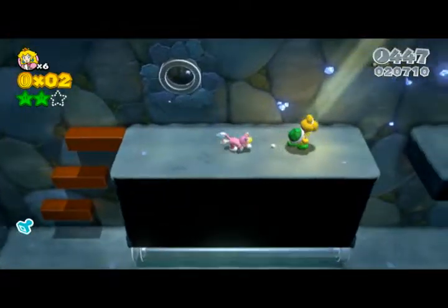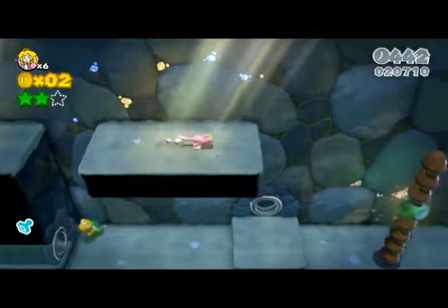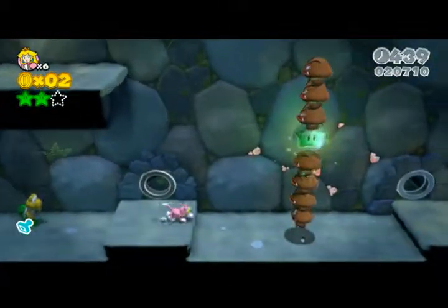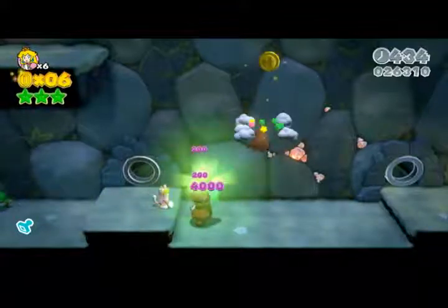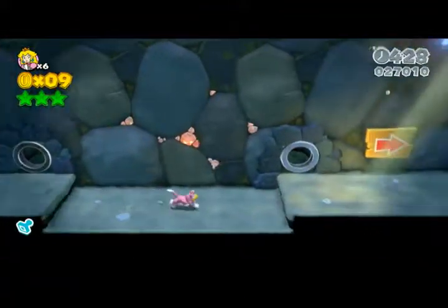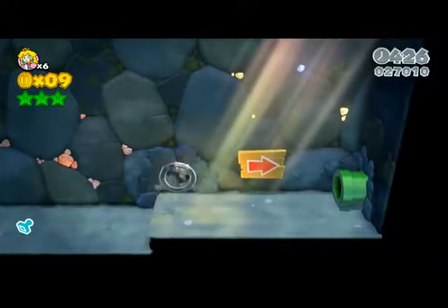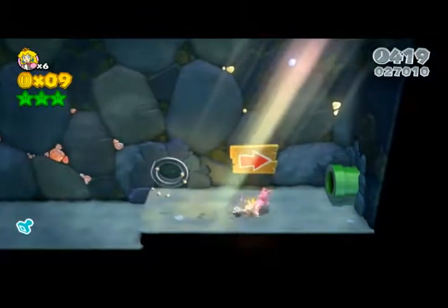Come back out and head to the end. For this bit you'd need some sort of a weapon — either a fire power or a leaf power or something like that — in order to hit those Goombas so you can pick up the final star.